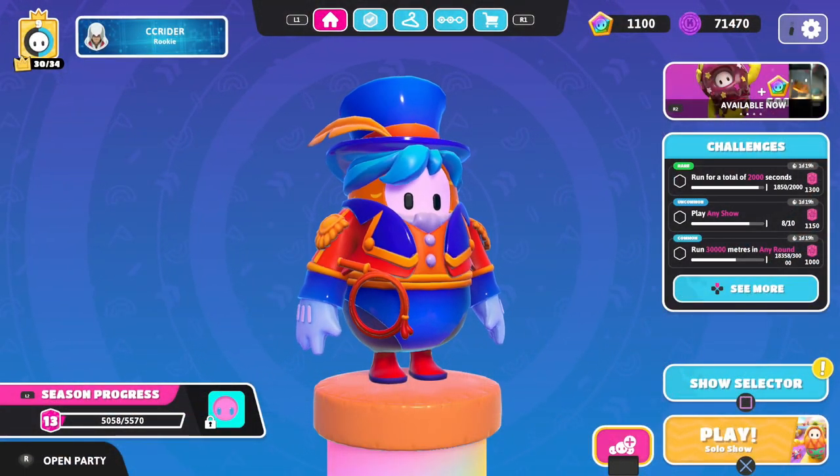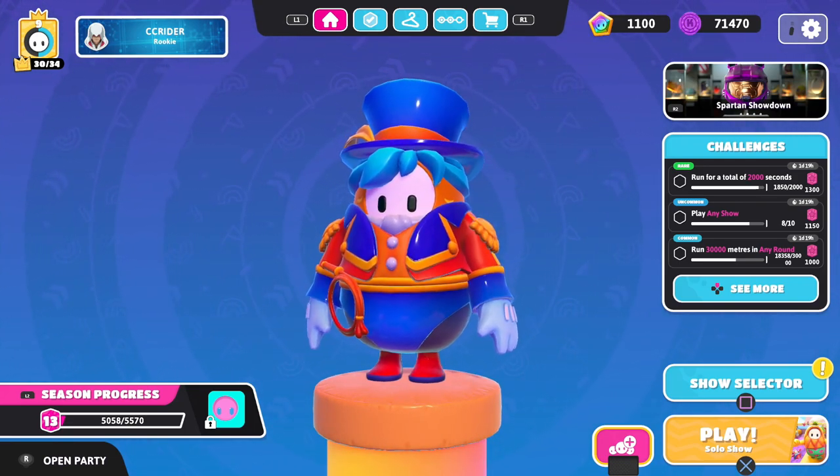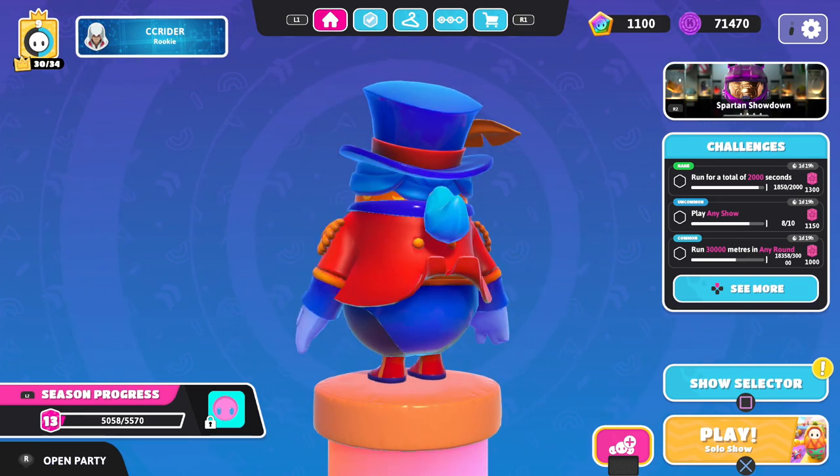Hello Zebra Herd, welcome back to Fall Guys Ultimate Knockout. Today we're checking out a new costume. This one is the Amazing Fall Dazzler costume.